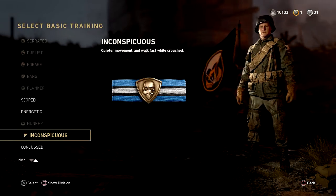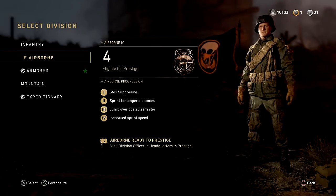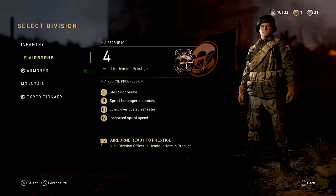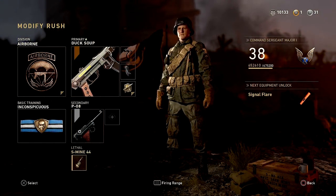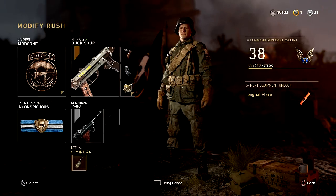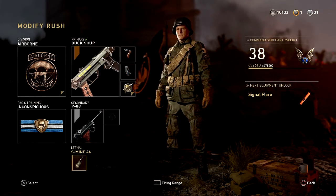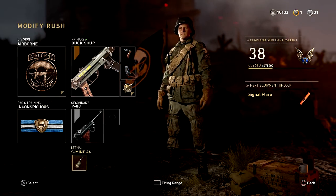For basic training I use Inconspicuous, which allows me to move quieter. It's not as silent as the Mountain class, but with Airborne you want that rush — which lets you sprint longer distances at increased speed and climb over obstacles faster. That's super important when you're rushing. I also use the S-mine bouncing betty — not just for kills, but to protect the bomb. Plant the S-mine first, then plant the bomb, and you don't have to stay close. It'll either kill someone trying to defuse or alert you so you can move in.